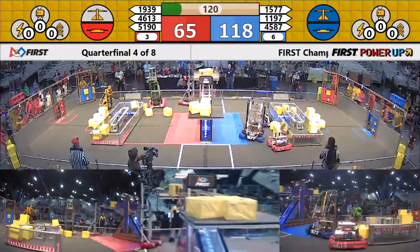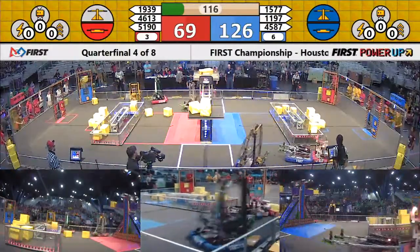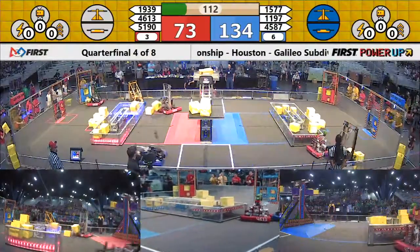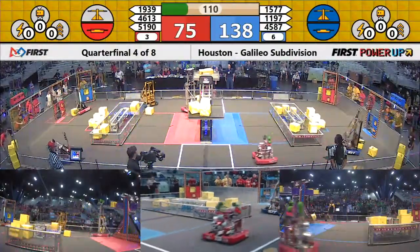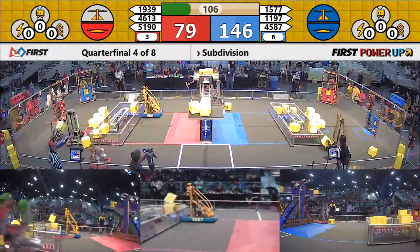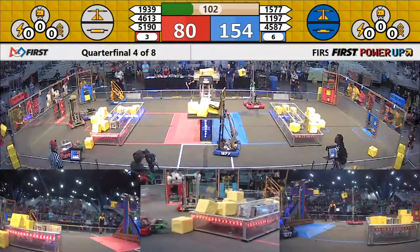90 reloaded, 19 — 39 loaded. Scale is still in favor of Blue. Jersey Voltage being very aggressive, grabbing cubes, putting it onto the switch, neutralizing the red switch. 90 drops a cube, Jersey Voltage grabs another cube. Jersey Voltage is one of the quick robots out here, very quick at grabbing cubes and playing them.